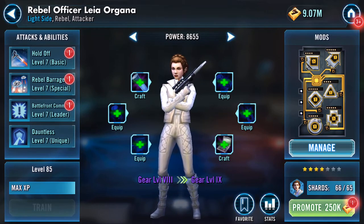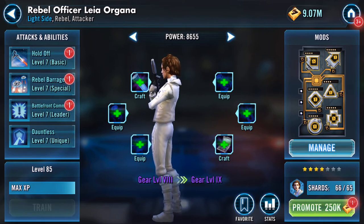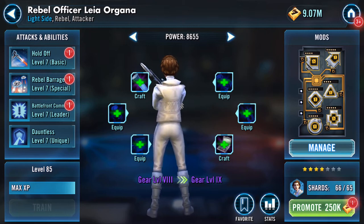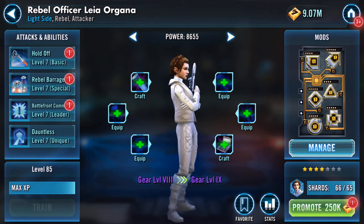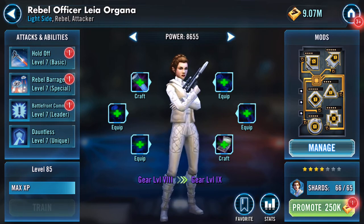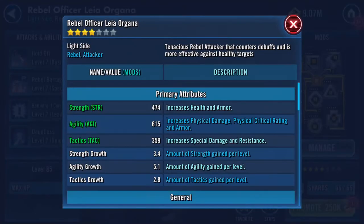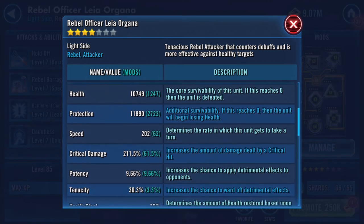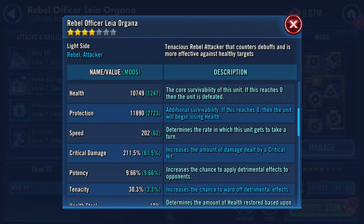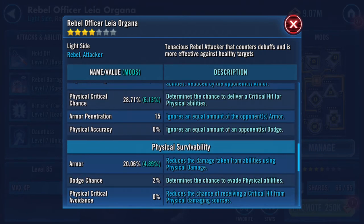Good evening. Rebel Officer Leia Organa, otherwise affectionately known as Rolo, becomes a required character in Phase 2 now in Phase 4, but you need a five-star. Fortunately I got one because we've just had the payouts on here. So here she is at the moment: four-star, gear level 8, 10,000 health, best part of 12,000 protection, 202 speed, 1,467 special — sorry — physical damage, and 1,098 special damage.